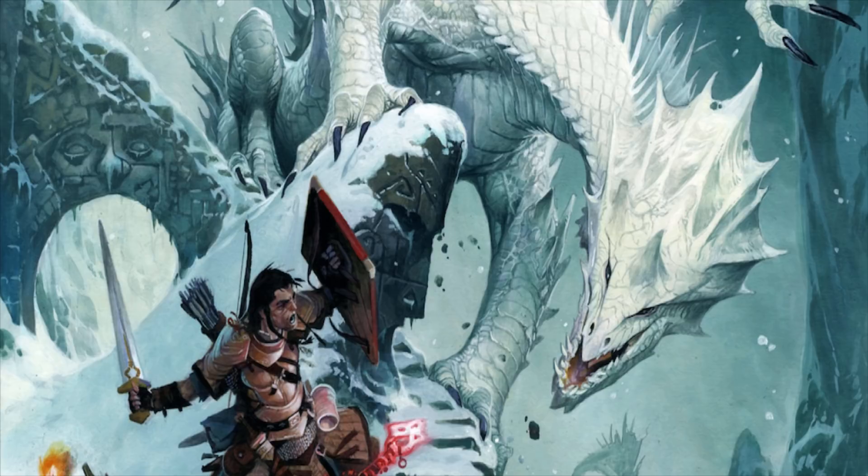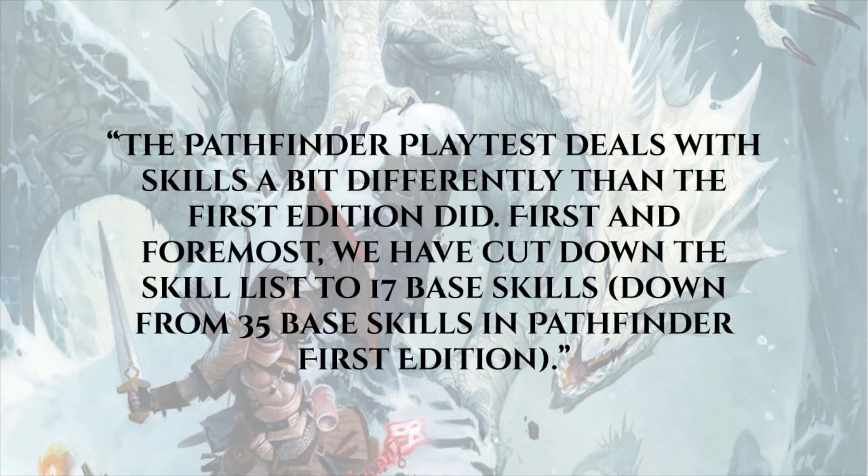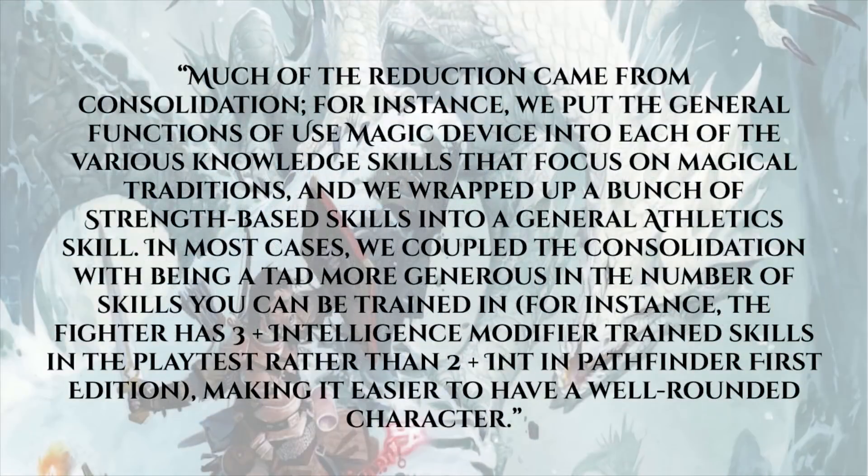In Pathfinder Second Edition, much like pretty much the whole game, skills are getting an overhaul. The Pathfinder playtest deals with skills a bit differently than First Edition did. First and foremost, they've cut down the skill list to 17 base skills, down from 35 in Pathfinder First Edition. I really like that — I can't be the only one who remembers when perception was listen, spot, and search, and stealth was hide and move silently. It was a huge mess, and even if you had extra skill ranks to compensate, it was just a jumbled cluster nobody wanted to deal with.